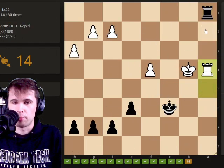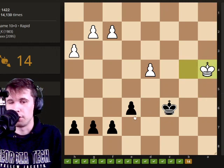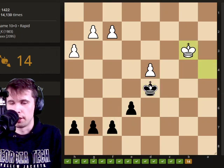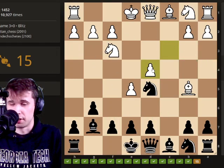This is going to be a king and pawn endgame type of idea. This one's very simple. When you're up a pawn in a king and pawn endgame, after we move our king here, we're pretty much just guaranteed going to be winning.